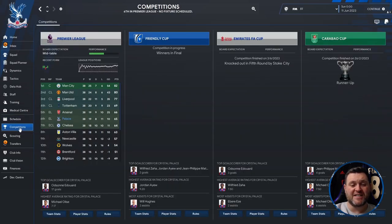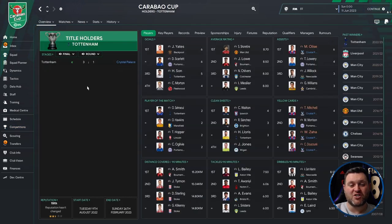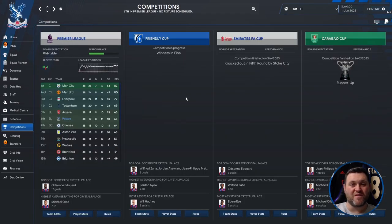Looking at the competitions tab: in the FA Cup, Crystal Palace were knocked out in the fifth round by Stoke City. In the Carabao Cup they were runners-up, getting all the way to the final before losing to Tottenham 3-1 in extra time. So Crystal Palace give us a cup final run, a 6th-place finish, and a Europa League position.